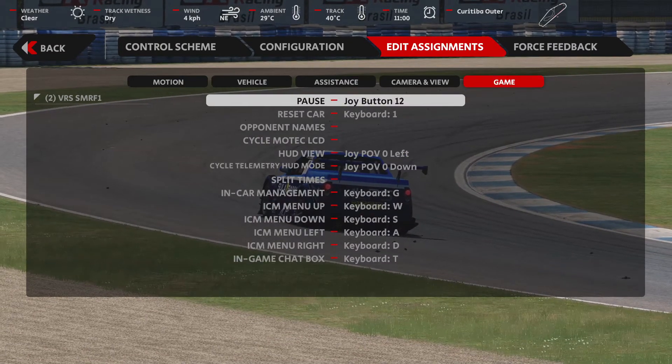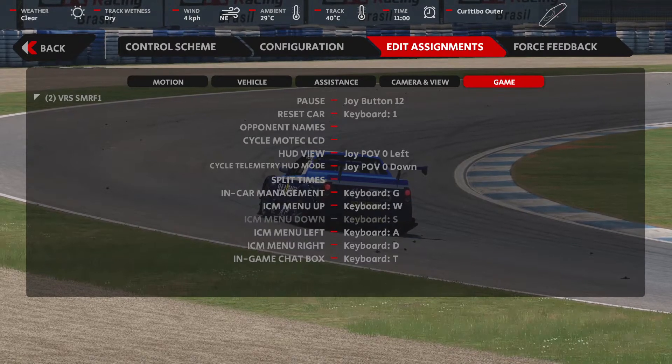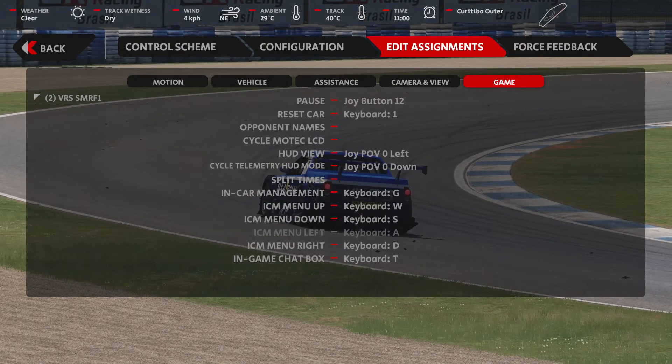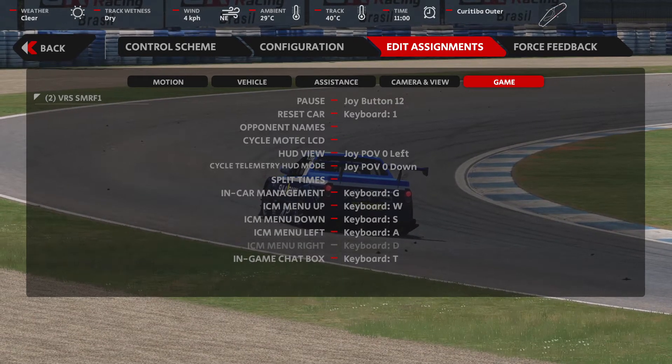Lastly, when it comes to the button assignments within the options, you'll want to make sure and set up the in-car management, as well as the up, down, left, and right. Here very shortly, in the next part of the video, you're going to see why. That enables you to get into the in-car management options.